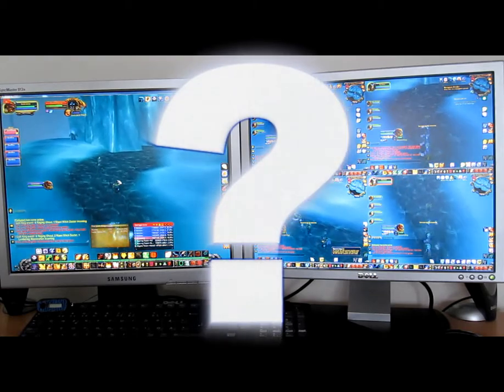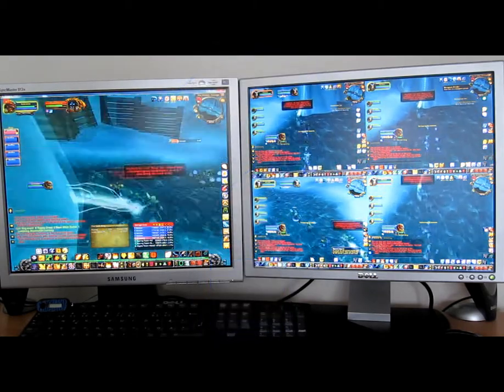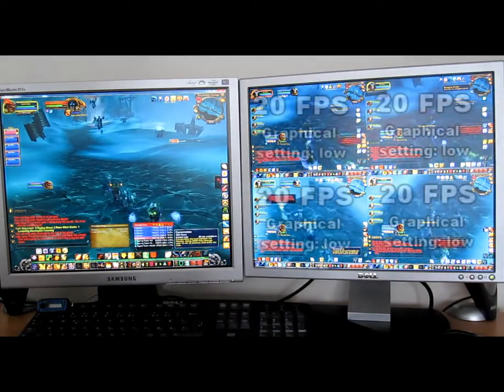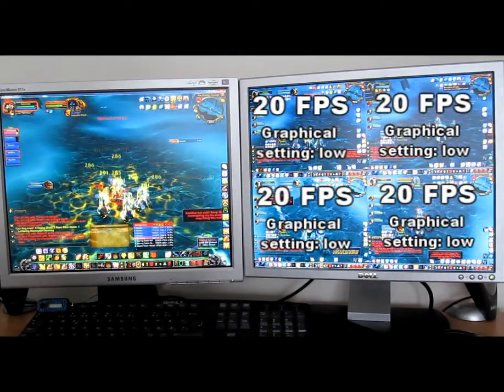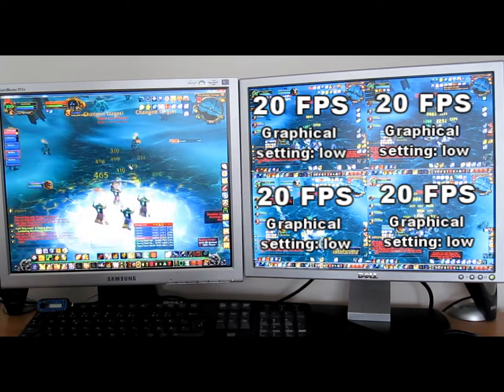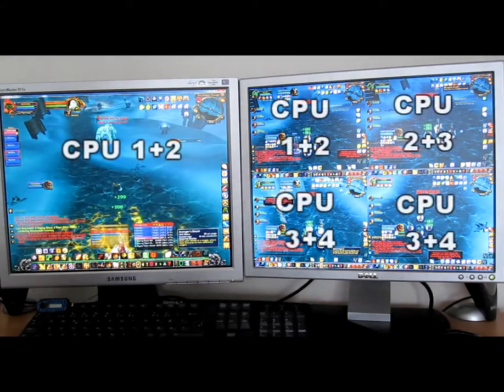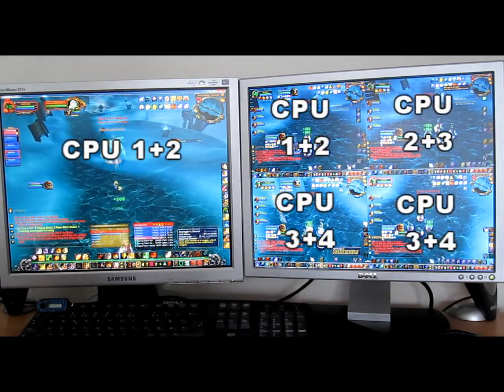Can you tell me more about how you're able to run five installations on such a weak computer? All my slaves have a forced FPS set to 20 frames per second, and of course all the slaves have their graphical settings set to low in order not to use too much processing power. Since I have a quad-core processor I also force the different instances to utilize different cores.